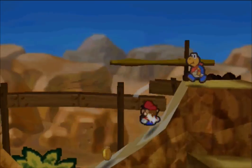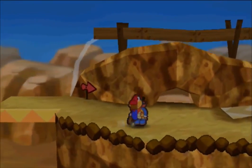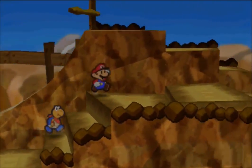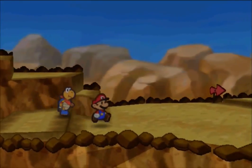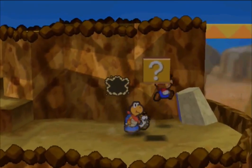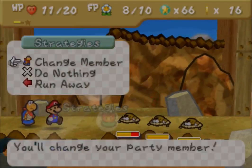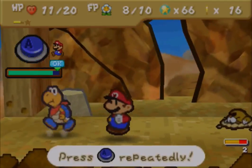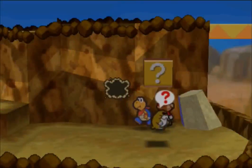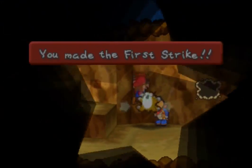I don't know why I came this way, but it's a good opportunity for me to show you the slides on Mount Rugged. If you press A at the top of them, you can slide down them to get coins or get to places. We haven't got to one that we actually need to use to reach a destination yet.